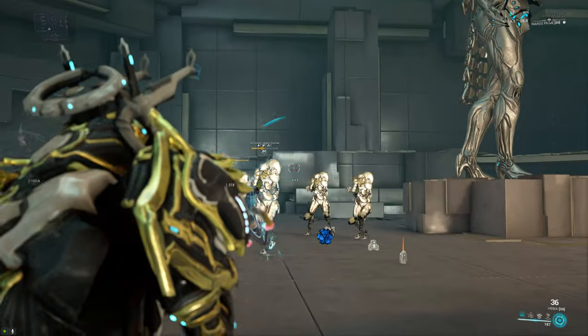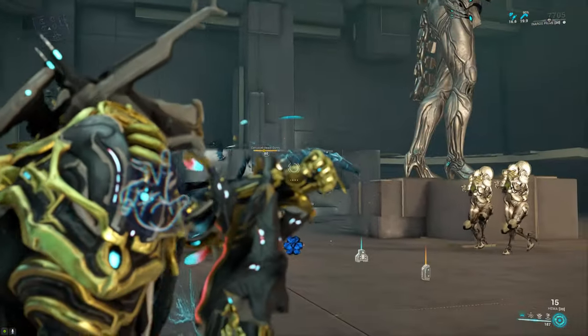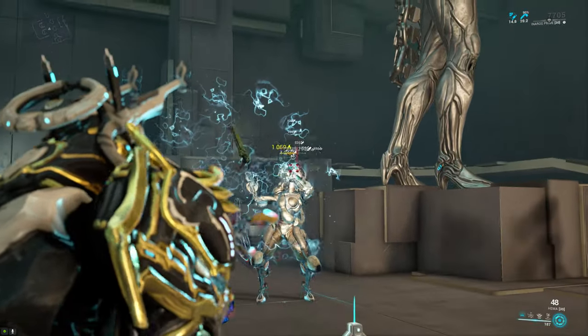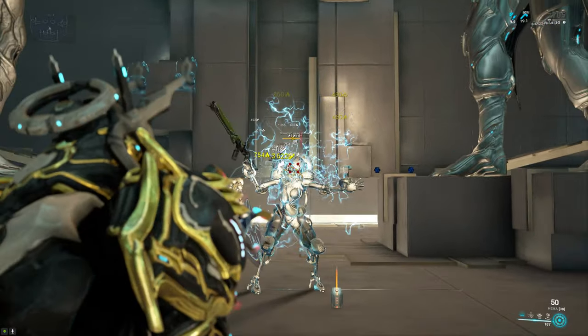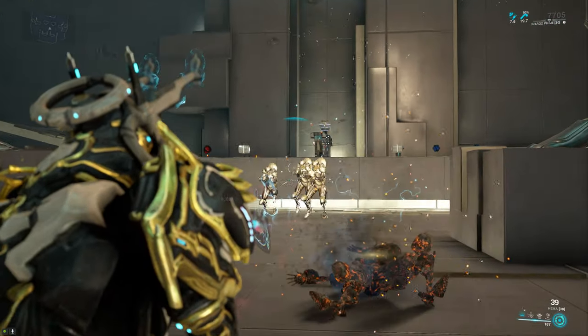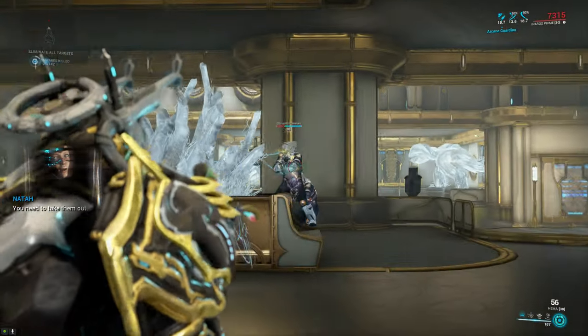Another thing that affects your DPS quite a bit with the HEMA, as it does with all other burst rifles, is the timing of your shots, because if you click at just the right time you can fire the weapon considerably faster than if you're just randomly spam clicking. This is something that you just have to play around with and figure out on your own if you want to get the maximum DPS out of this weapon.